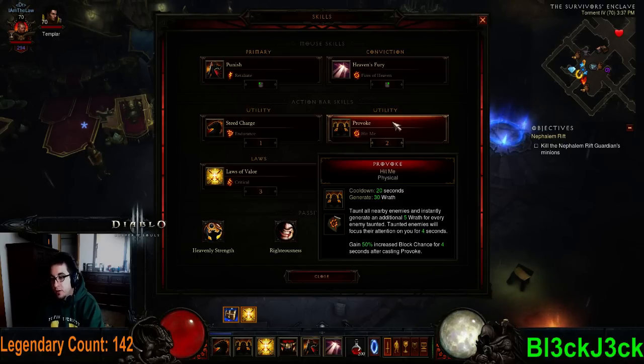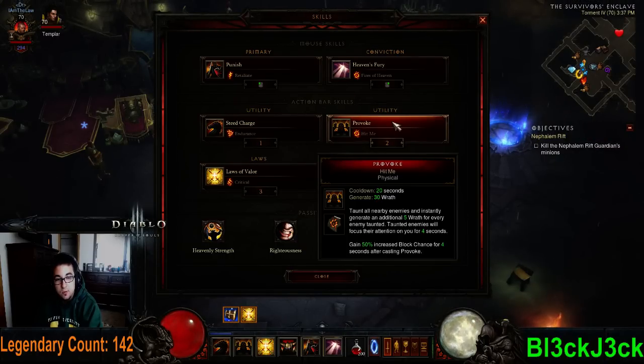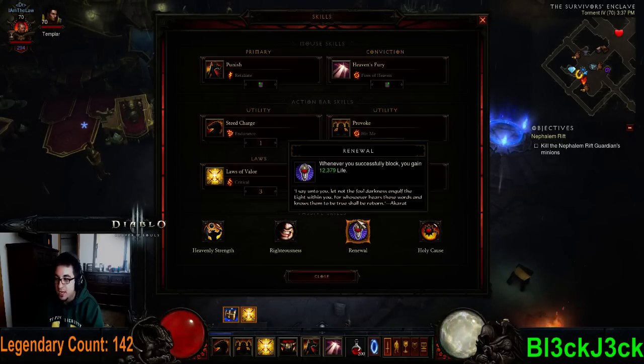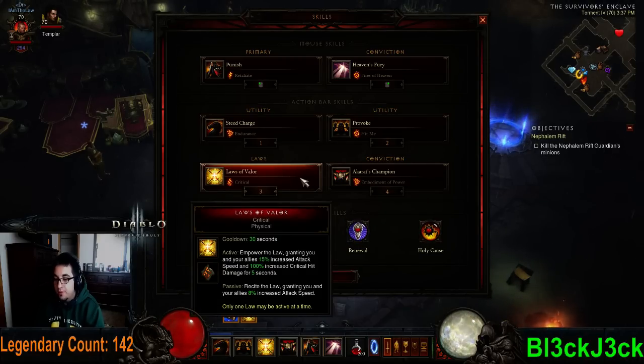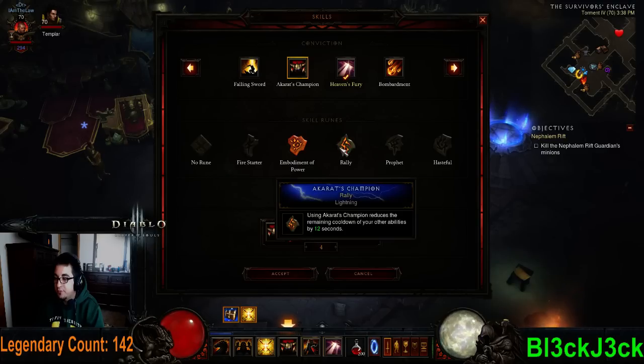We have Provoke — this is a wrath generator. Since we don't have the full icon set, this won't be up as often as we'd like, although if we did it would be up all the time. Even now it's pretty good, and I use the Hit Me rune so I can get increased block chance and, therefore, gain even more life from my Renewal. Law of Valor — Critical — that's an obvious one. And Akarat's Champion — Embodiment of Power — we want to have wrath regeneration. None of the other runes really interest us.